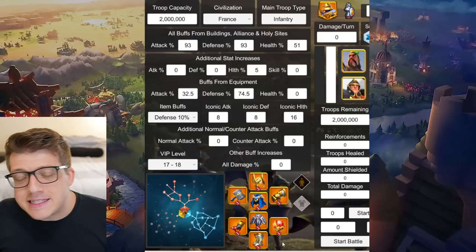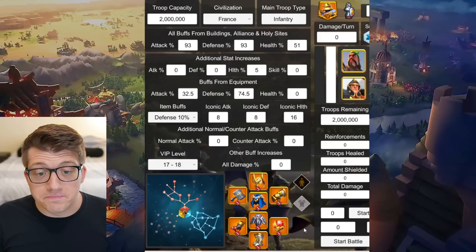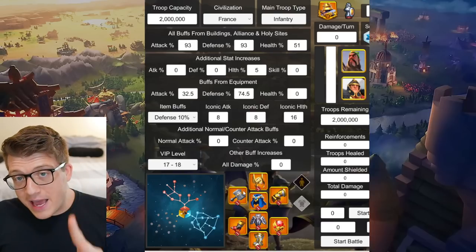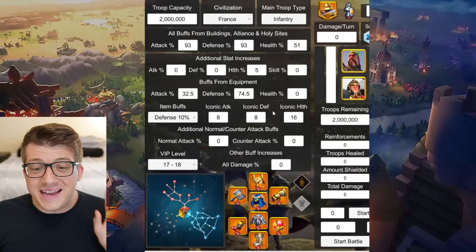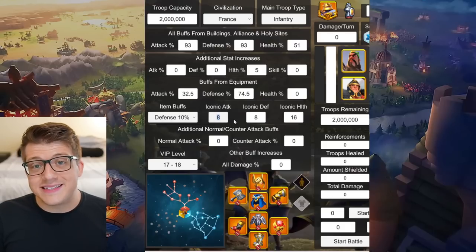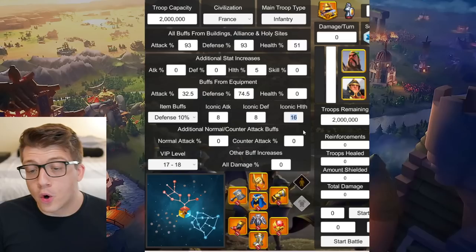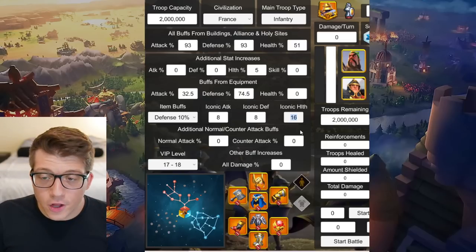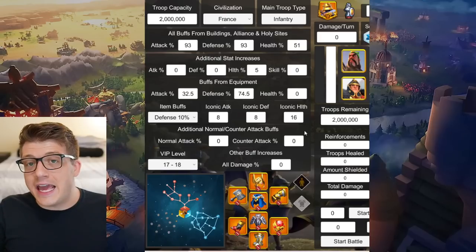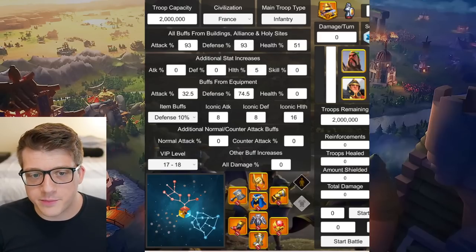I think this is a very fair build — not the best in the game, but not the worst either. It's a balanced build that a lot of players can eventually get their hands on. For the second set of calculations, I assumed you have the best-in-slot gear: the KvK helmet and hammer, with a special talent on all pieces and iconic crystals on all of them — meaning eight more total base attack stats, eight more total base defense stats, and 16 more total base health stats. This symbolizes the end-game best-case scenario.